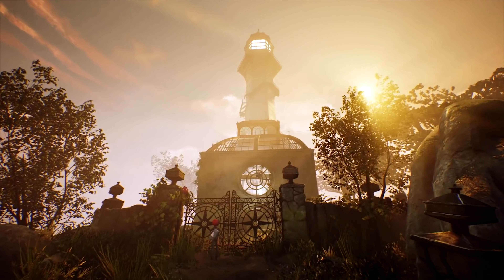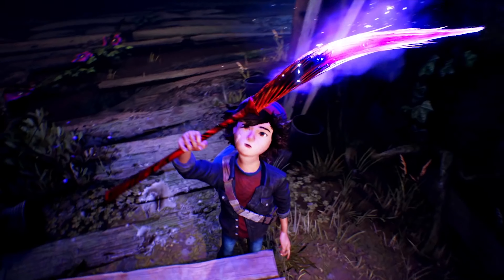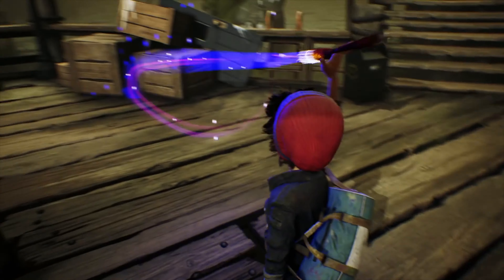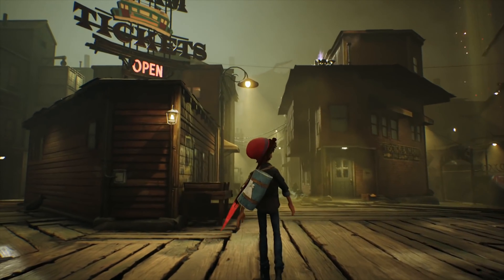Initially Ash attempts to go on a quest to recover the pages, but along the way discovers a mysterious lighthouse containing a magical paintbrush that can bring his art to life, which you'll use to beat the bullies and ultimately save his hometown.